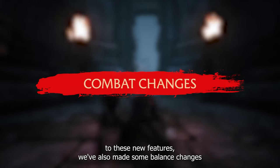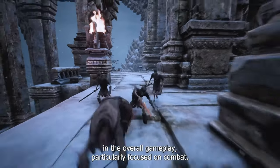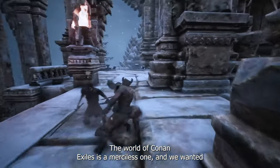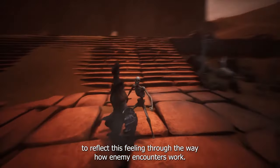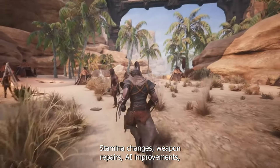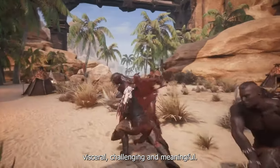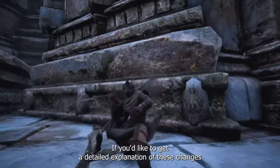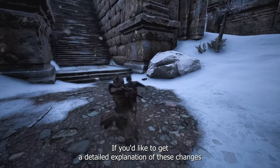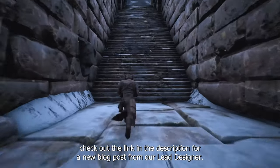In addition to these new features, we've also made some balance changes to the overall gameplay, particularly focused on combat. The world of Conan Exiles is a merciless one and we wanted to reflect this through the way enemy encounters work. Stamina changes, weapon repairs, AI improvements — these are all aimed at making the combat feel more visceral, challenging, and meaningful. While some of these changes are rather situational, others will be more significant in moment-to-moment combat. If you'd like a detailed explanation of these changes and the reasoning behind them, check out the link in the description for a new blog post from our lead designer.